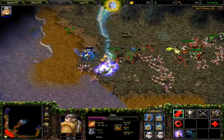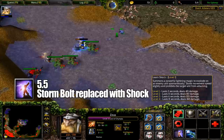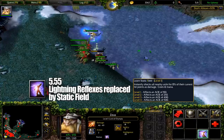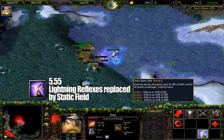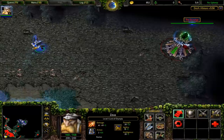In 5.5, Storm Bolt was replaced with a spell called Shock. This dealt a small amount of damage to an enemy, slows, and disarms them for up to 8 seconds — pretty good amount of utility all in one spell. In patch 5.55, Zeus had a slight rework, with Arc Lightning replacing Shock, and an active version of Static Field replacing Lightning Reflexes. This would instantly zap all nearby units for 15% of their current health for the cost of 12 mana with no cooldown. This spell would make Zeus a magic version of Bristleback, allowing you to run in and spam the spell to peel down your opponent's health for practically nothing. Since the spell didn't have a cooldown, it was incredibly annoying to deal with and difficult to play around.